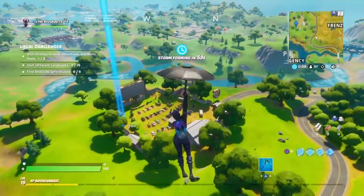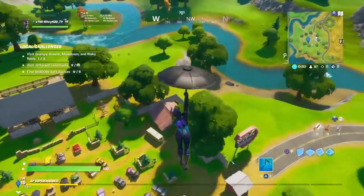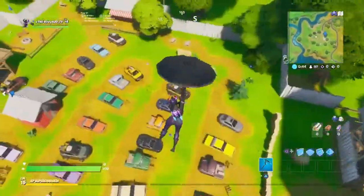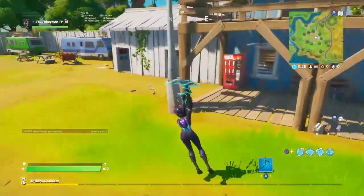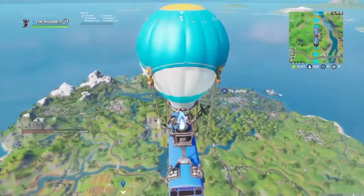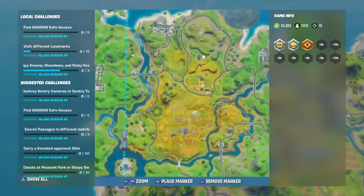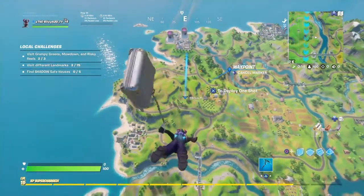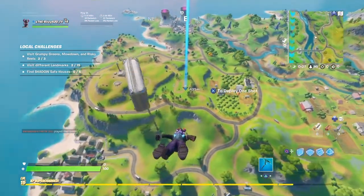The next location is right here. If you guys didn't make it this far, please like and subscribe — we're trying to hit 100 subscribers. Let's go ahead and land. You can land anywhere personally, but make sure you got it. Land towards this house. And there you go. The next location is right here above this farm — that's where you want to go. It's not Pleasant, so you just run over there. Let's go ahead and head down there.